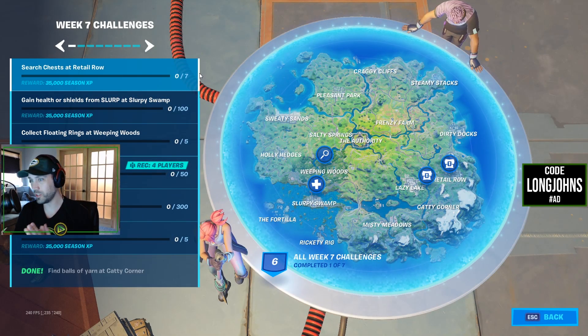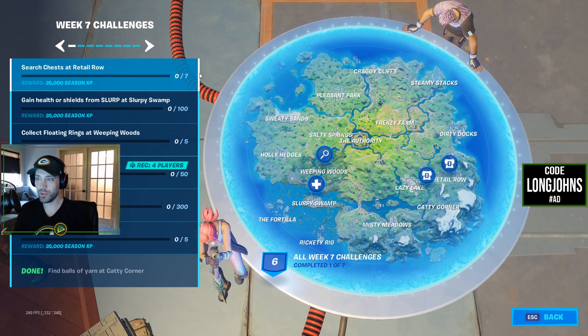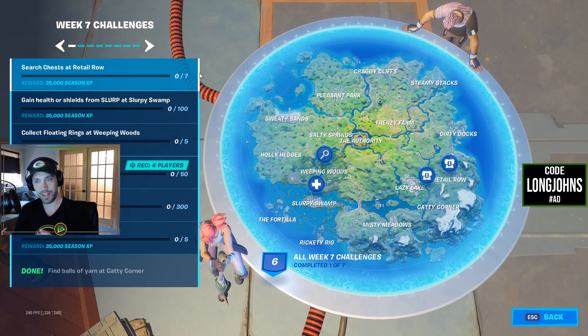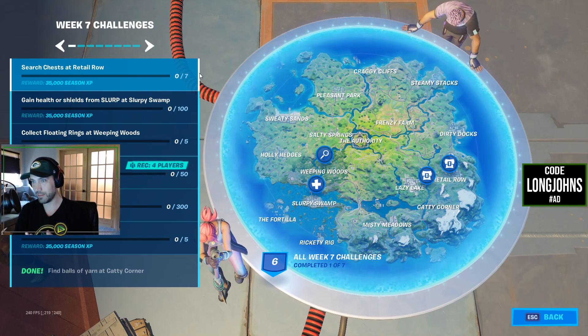Hey, what's going on guys? We're going to continue on with challenges from week seven that just came out. The next one we're going to do is collect floating rings at Weeping Woods. We'll dive into a team rumble - that's the easiest way to get this done. The floating rings in previous week challenges have all been buggy and glitched, to the point where I couldn't see them, and another time they completely removed and just replaced the challenge.